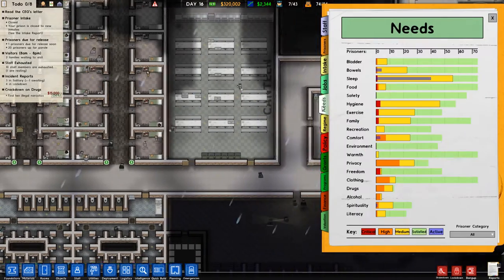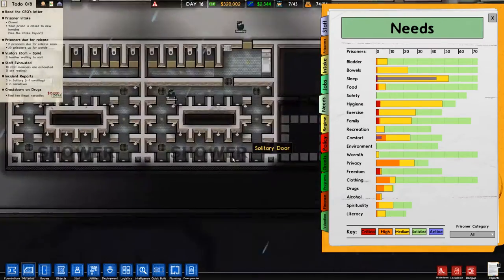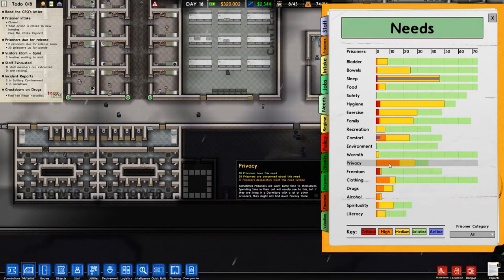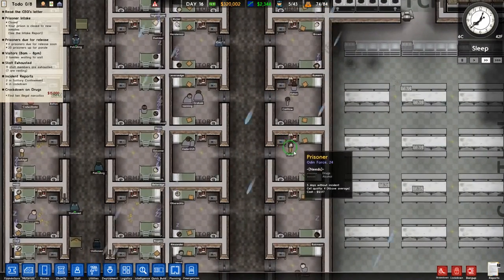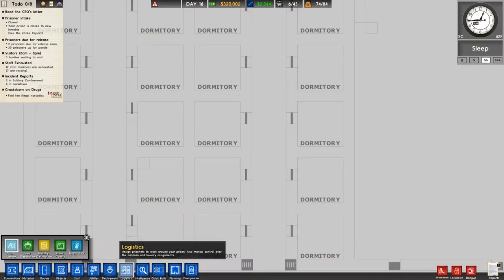What are their needs actually? Let's take a look. Oh, they're actually really happy. Hygiene is a bit low, but you have showers here so you can do that whenever you want. Privacy — yeah, that's a problem. How do we fix that? I don't know actually. We have a lot of people in here. Olden Force — that's actually an awesome name, I love that.